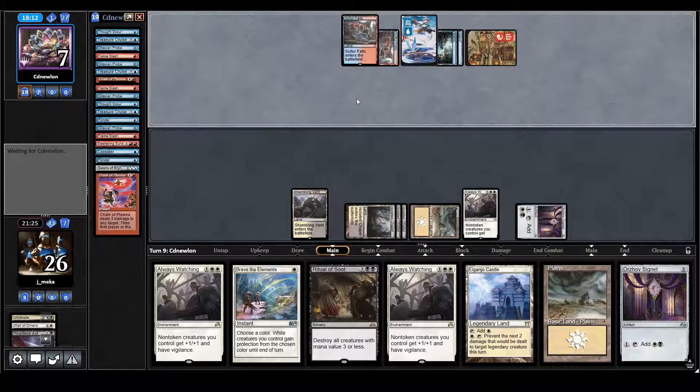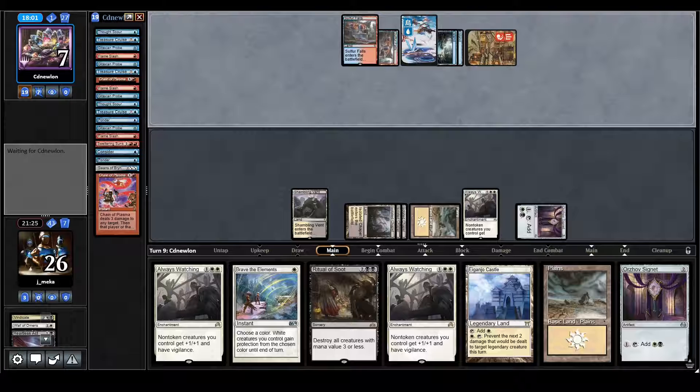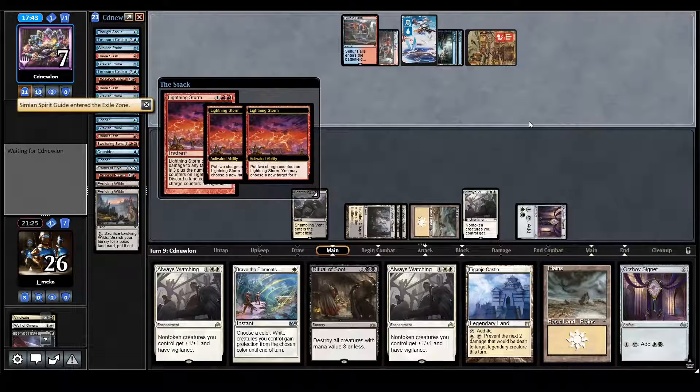I guess they have like one draw to just not do anything. I think they're worried they don't have enough lands to kill me because I'm at 26 — the life gaining has been kind of relevant. So they do have a turn to hit me with another random spell or something. Okay, I guess they're just mapping it. They would need X plus three I think — they just need to hope I didn't draw lands, which I kind of did.